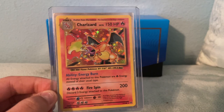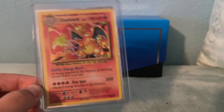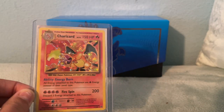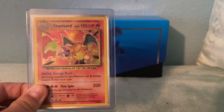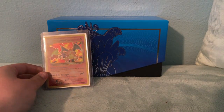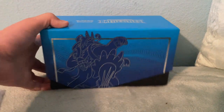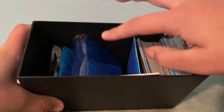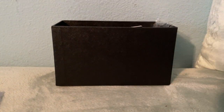I also have an Evolutions Charizard holo. This is worth around $800 PSA graded. Obviously this is not PSA graded, but it is worth a decent amount. But as you can see, I also got a Battle Styles ETB. I love these sleeves, so I will be taking these out.